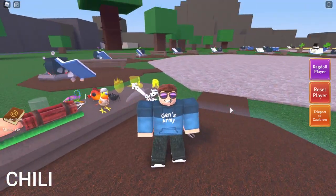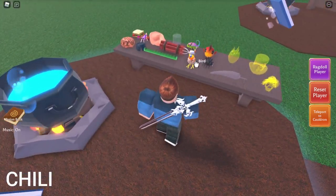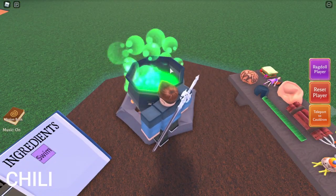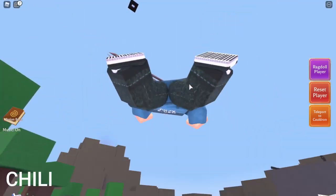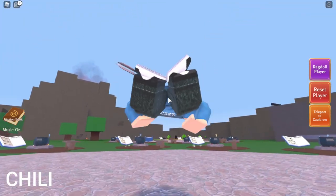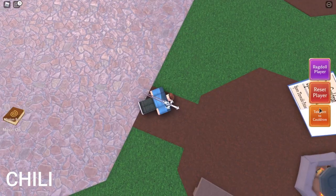Okay, now I'm gonna show you how to get the chili. You need to make a potion — just combine bird and fish. If you haven't got the bird yet, just check the previous step. Drink this and now you can swim and also fly at the same time. Then you want to go to the desert.